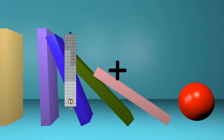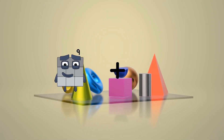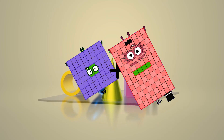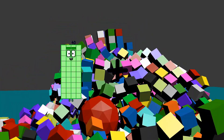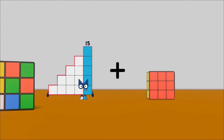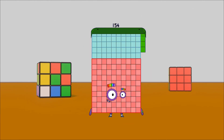92 plus 103 equals 195. 64 plus 104 equals 168. 40 plus 68 equals 108. 62 plus 92 equals 154.